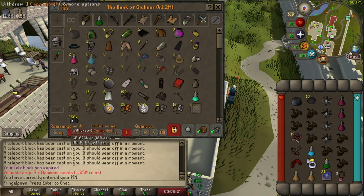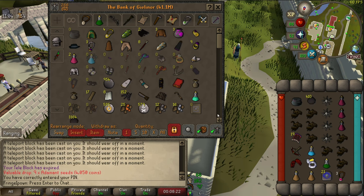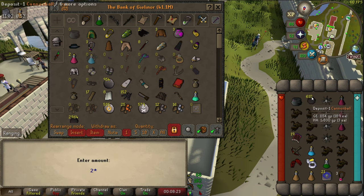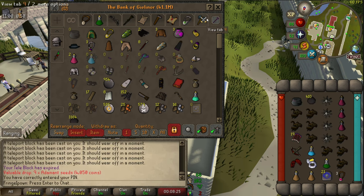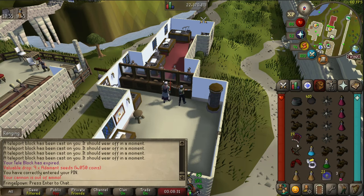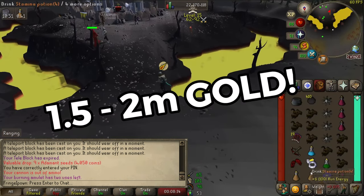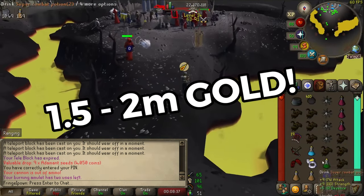Old School RuneScape dropped some new content today and with it came an absolutely insane moneymaker. Right now you could be looking at making upwards of 3 million gold per hour, but even after the method settles down a little bit you should still be able to walk away with right around 1.5 to 2 million gold per hour.